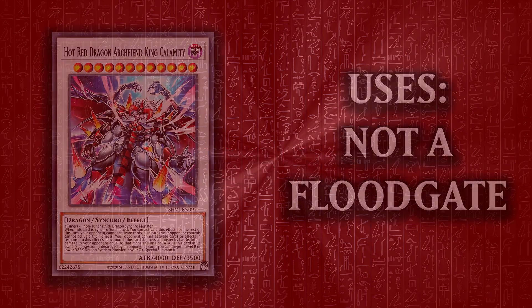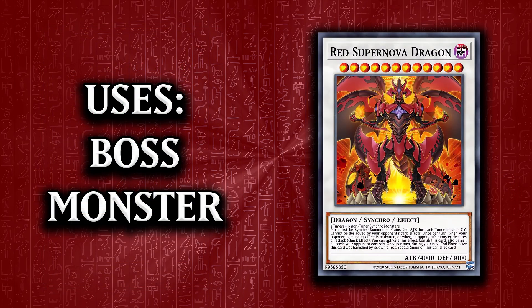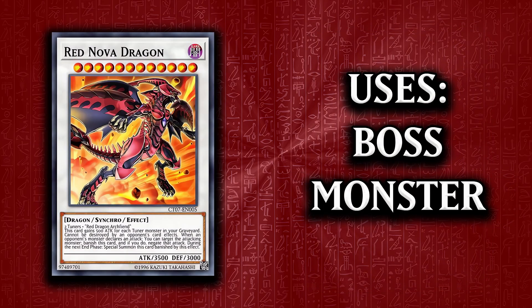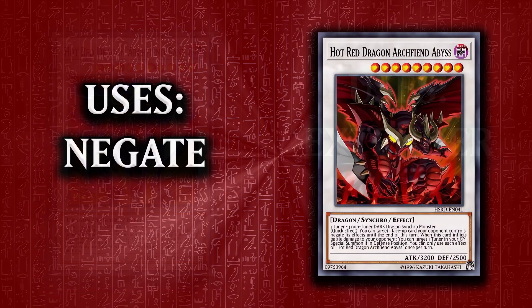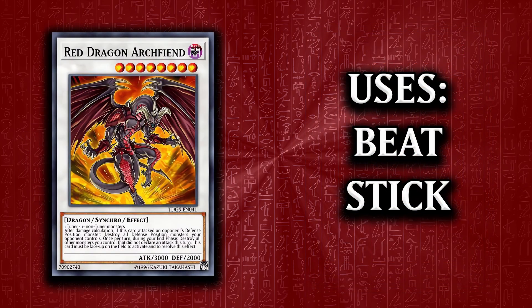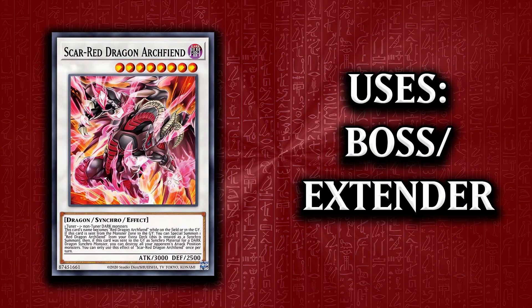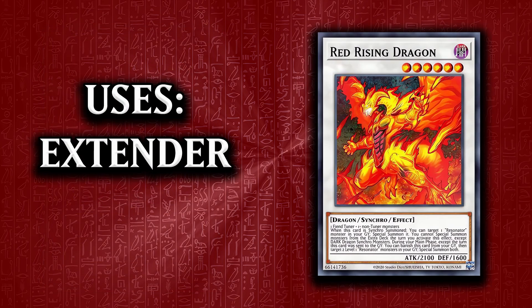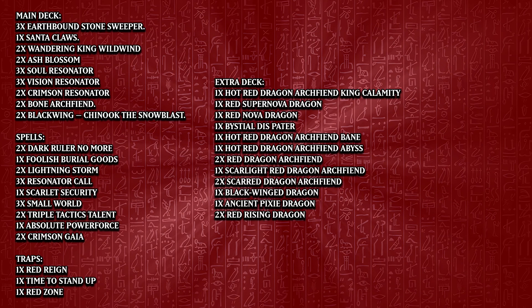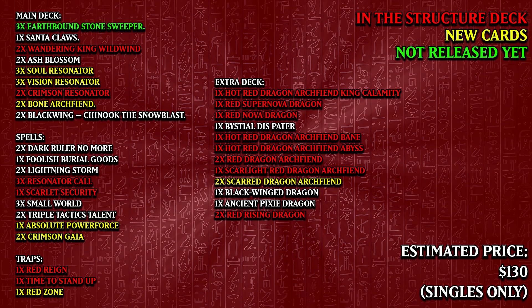Moving swiftly onto the extra deck: 1 Hot Red Dragon Archfiend King Calamity — and no, we're not using him to stun-lock people — 1 Red Supernova Dragon, 1 Red Nova Dragon, 1 Beastial Disparta, 1 Hot Red Dragon Archfiend Bane, 1 Hot Red Dragon Archfiend Abyss, 2 Red Dragon Archfiend, 1 Scarlight Red Dragon Archfiend, 2 Scarred Dragon Archfiend, 1 Blackwing Dragon, 1 Ancient Pixie Dragon, and 2 Red Rising Dragon. The text list will be in the description. For the side deck, just pick whatever staples you want.